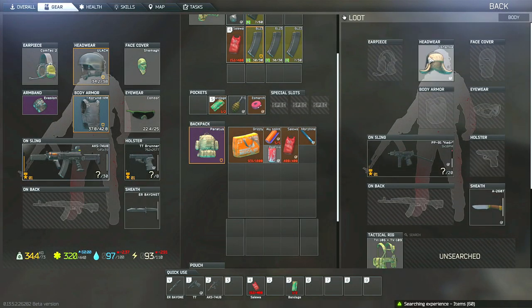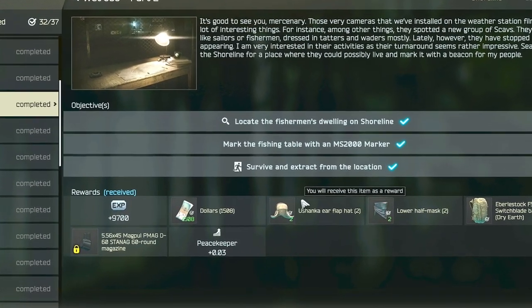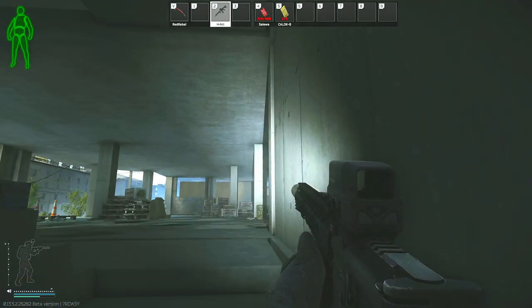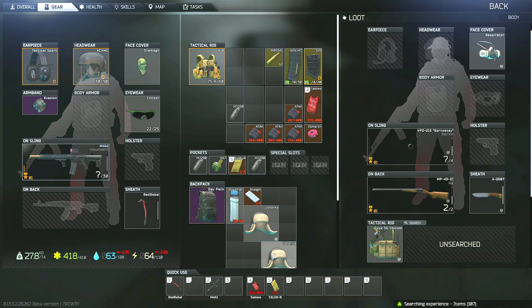For the Ushanka hat, it does have to be found in raid, so even though you may find it on PMCs doing setup tasks on Customs, their hat will not work if it does not have the found-in-raid checkmark. You do get two Ushankas as a quest reward for completing Wetjob Part 2, so you could hold onto them until you have this task. But honestly they are quite common on scavs, so even if you forget about this task it won't take long to find these hats during raids.